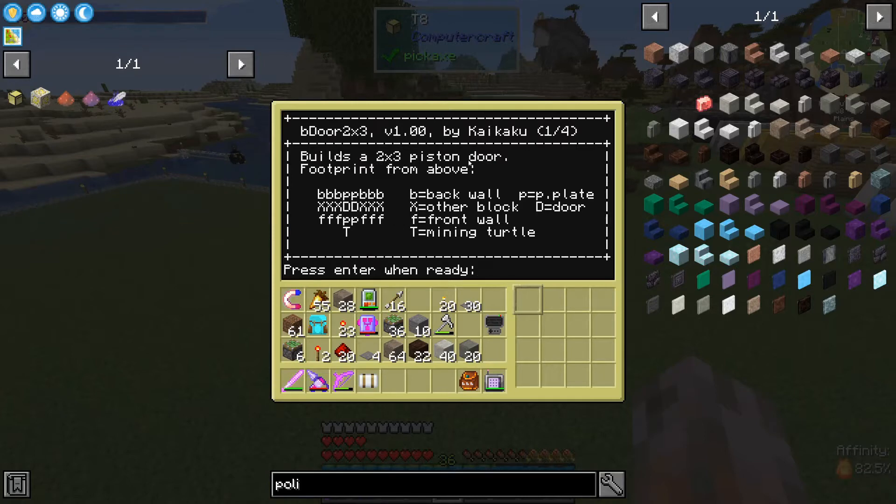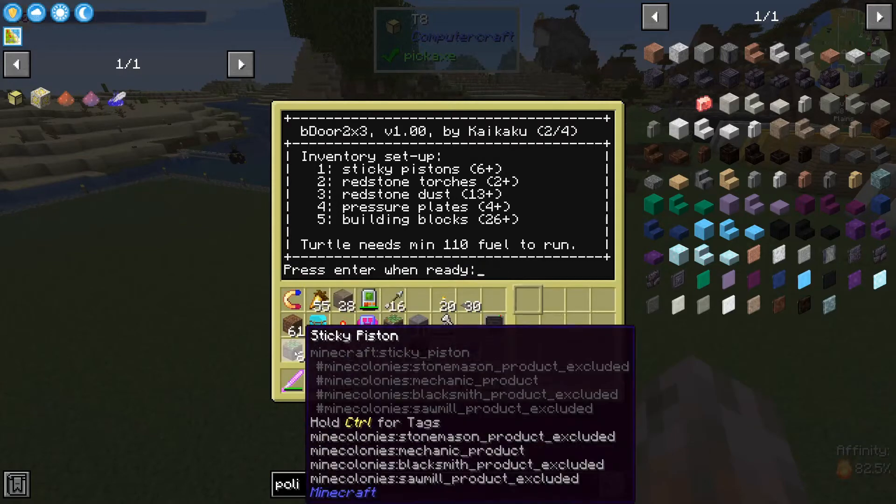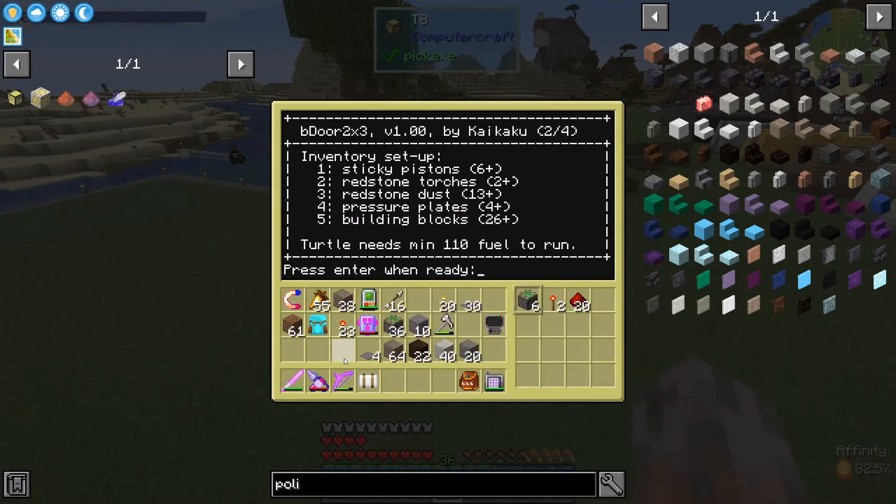The info screen says: building a 2 by 3 piston door. The footprint - the minimum footprint will be just this one row with pistons before and after the door. If you choose the other options as well, as I assume most of you will do, you will have also a front wall and a back wall. The turtle is facing the left side of the door. You will need in slot number 1 at least 6 sticky pistons, 2 redstone torches, at least 13 redstone dust - and this was also the mistake. It only needs 12, but with the 13th the additional helper blocks will be used for the door if you are using the minimal number of blocks. So this is fixed now.